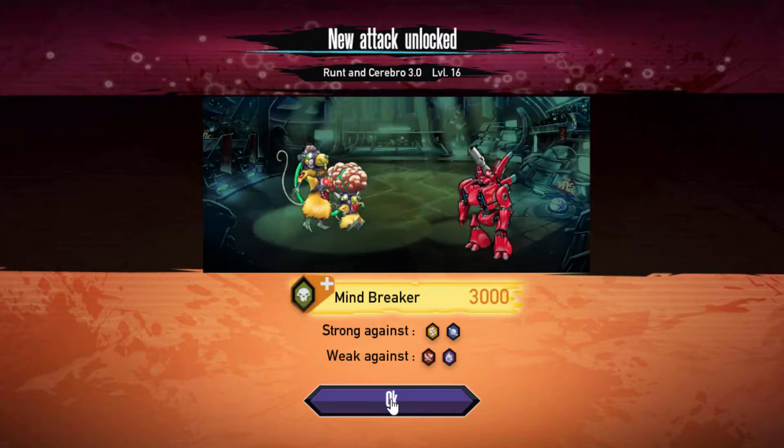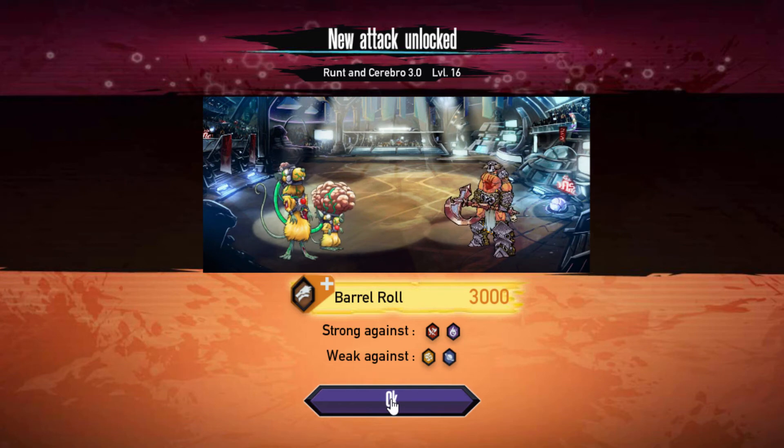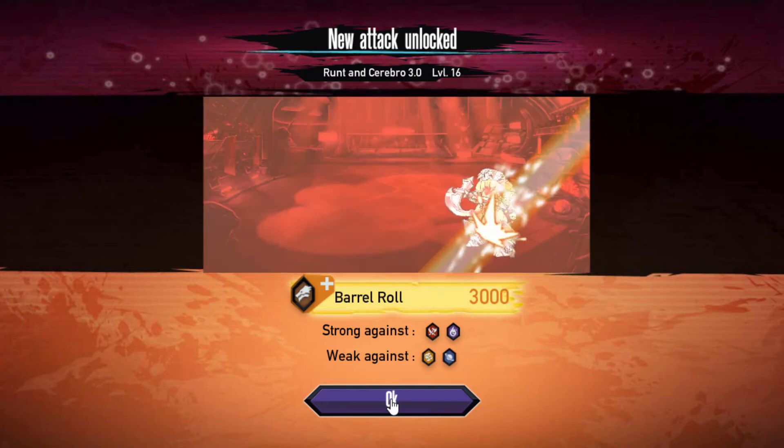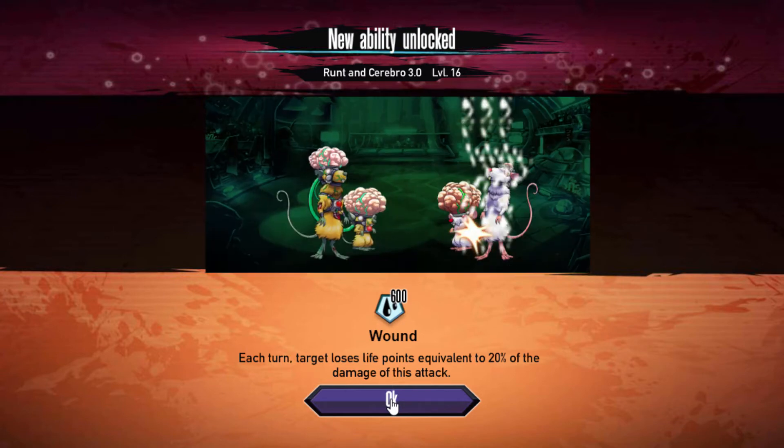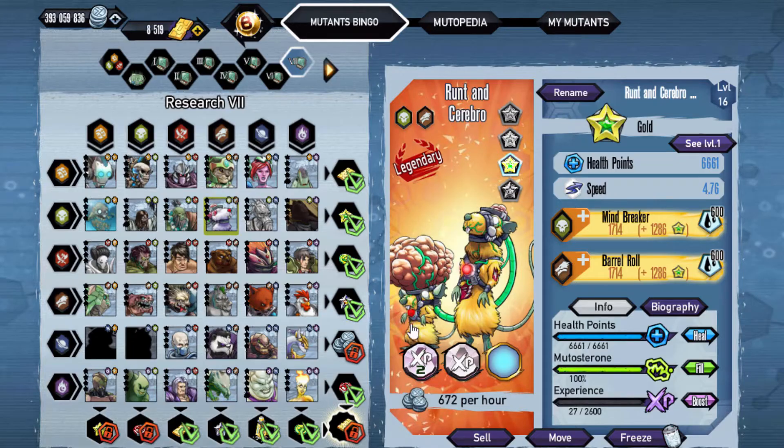Here is the first attack, and there's the second one. Both of them are not the greatest, and of course you do need it for the bingo, but unfortunately the line you need it for is the stars. So that's pretty much it.